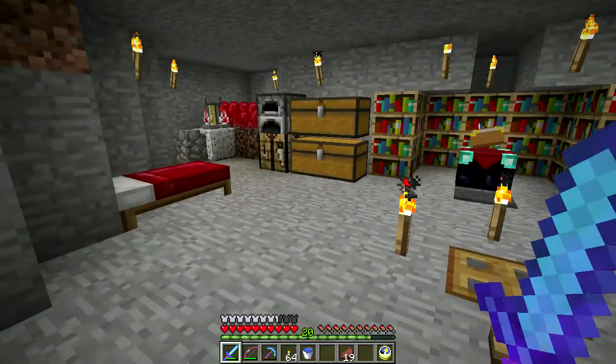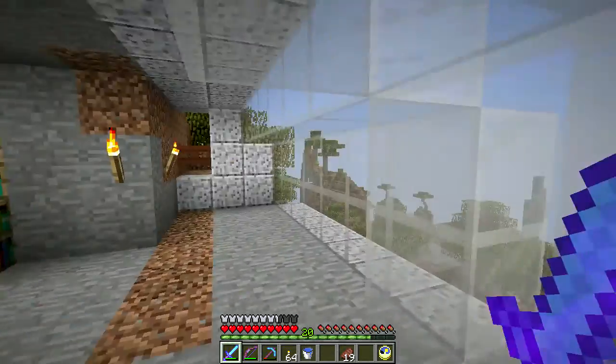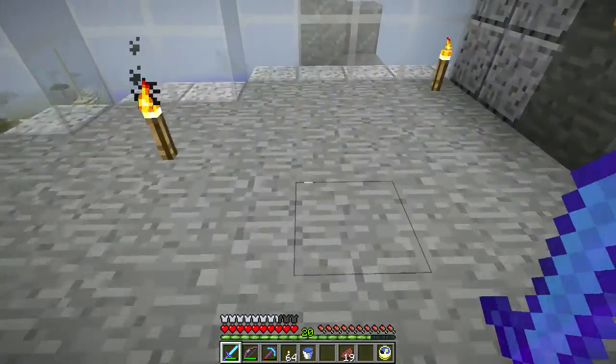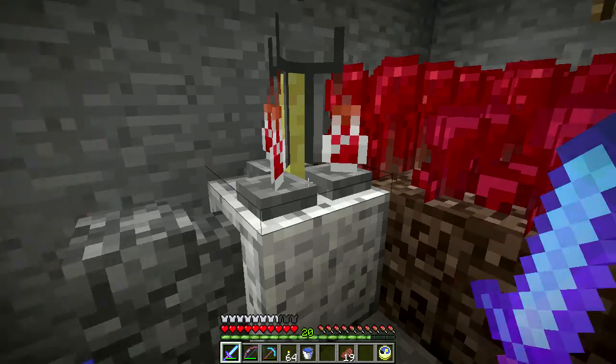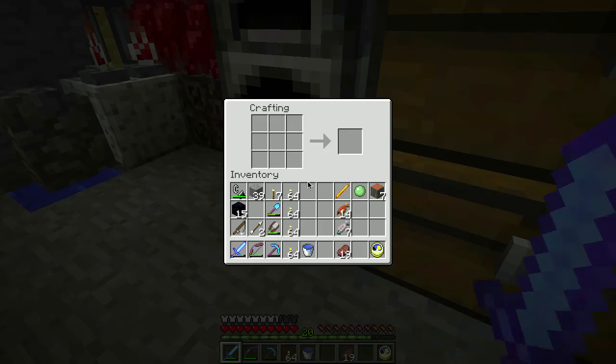I need a ton of wood — that's why I started going with jungle trees, because cutting down an acacia tree only gets you five or six wood. So, potions: I've got some awkward potions, I've got the blaze powder. I have like four slime balls — this is going to be so painful but I think I need to do it. I wasn't able to find any magma creams so I guess I've got to make some.